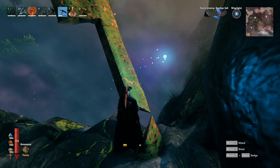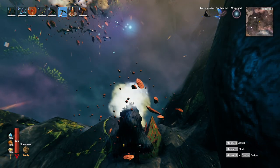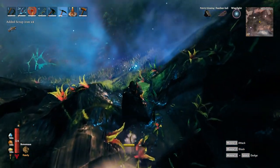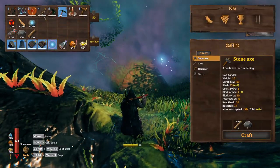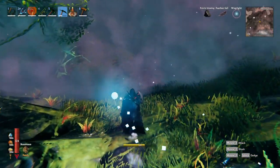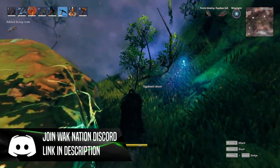Now, if you run across some iron once you get out to the mistlands, go ahead and harvest that up. You'll need two metal scrap to smelt down into iron bars. If you don't end up finding any iron, that's fine — we will get it from what we're doing already in the iron bar form. It just takes a little bit longer that way.